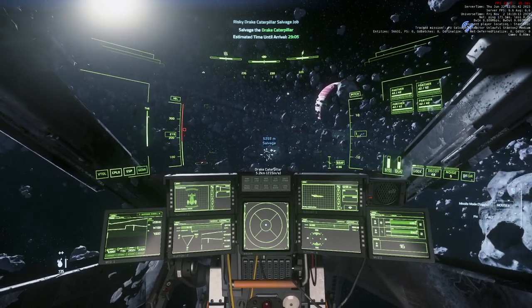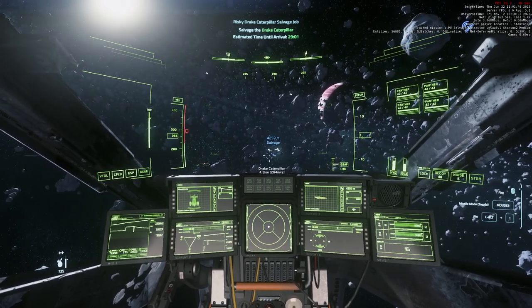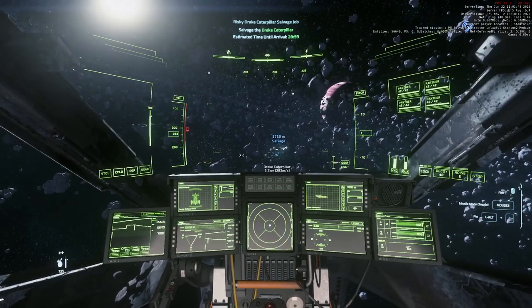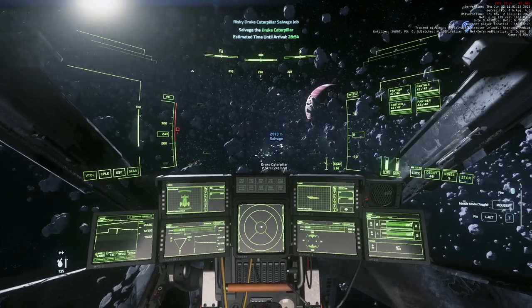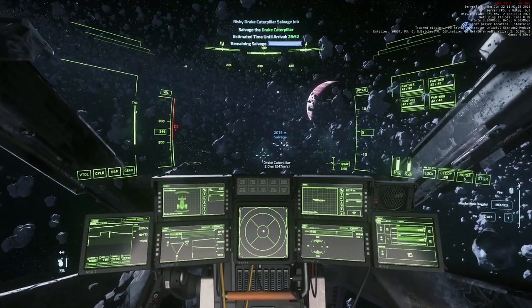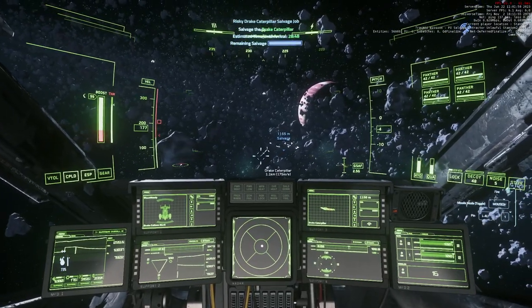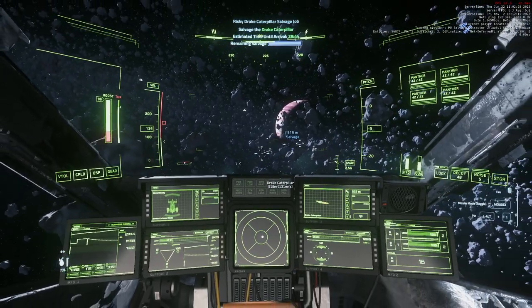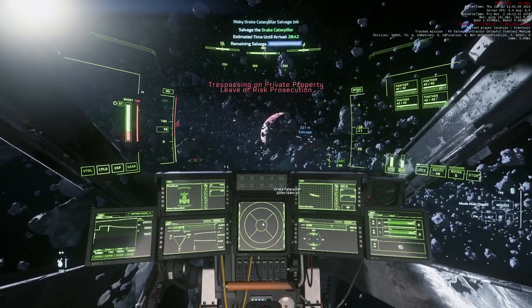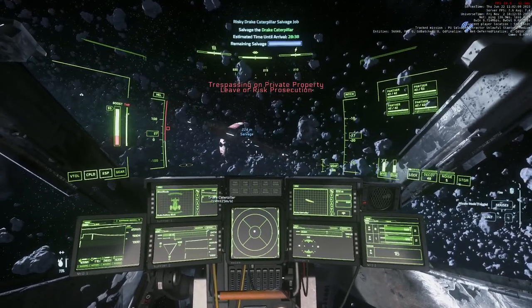Sometimes when you arrive there will be NPCs — don't fight them, you'll get crime stats. Just leave. If you've got someone with you, maybe they can distract or take the crates, but you want to be very careful. What you don't want is a crime stat and people bounty hunting you. The time it takes to clear that crime stat — you're better off just losing the 30k and moving on to your next job.